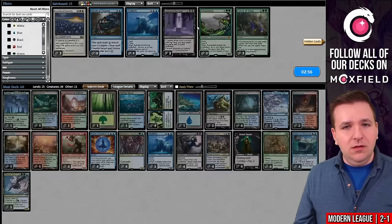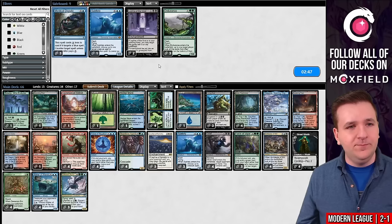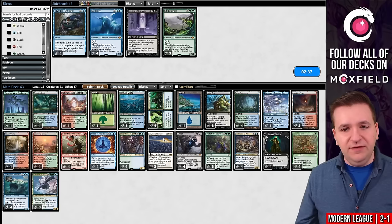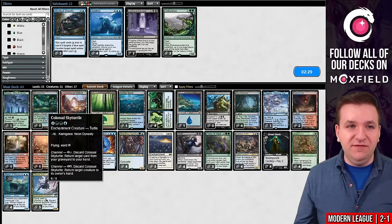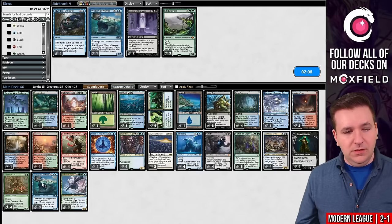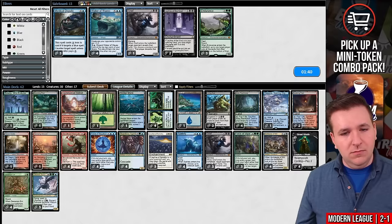We likely want Force of Vigor for Leyline of the Void. We're definitely interested in Leyline of Sanctity as well. I don't think this is a Subtlety matchup so we can board those out — leaves us at 63. I also don't think Sky Turtle is amazing here, but it does bounce Dauthi. They might have Dauthis in their deck — do I want the Subtleties then? A lot of cards coming in. We'll board out Waker of Waves. Could also board out Grief — maybe that's not the craziest thing. Bring Waker of Waves back in. Let's try this.